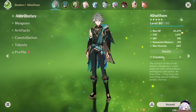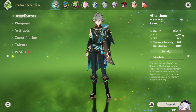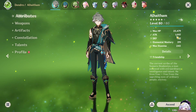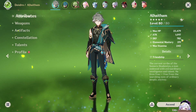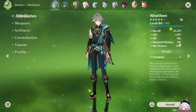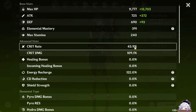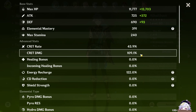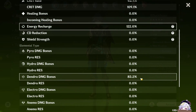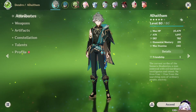So his current status: HP is 25,479. Attack — ooh, that's very low — it's going to be 1,097. Defense, we got 782. Elemental Mastery, or EM, we got 391. Crit Ratio, we got 43. And then Crit Damage, we got 109. EM we got 122. Dendro Damage Bonus is going to be 83.2.